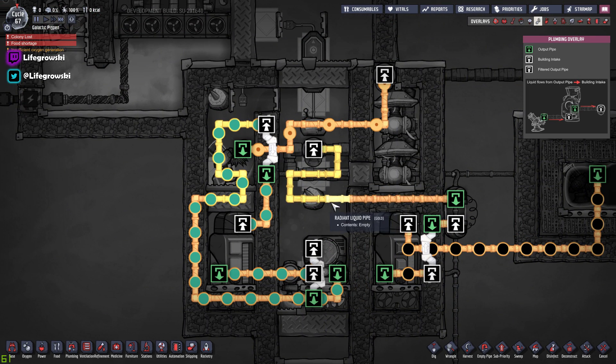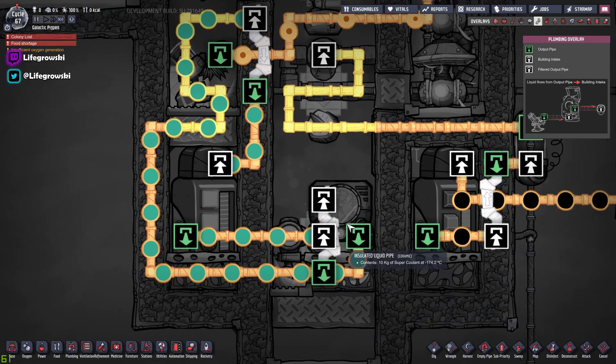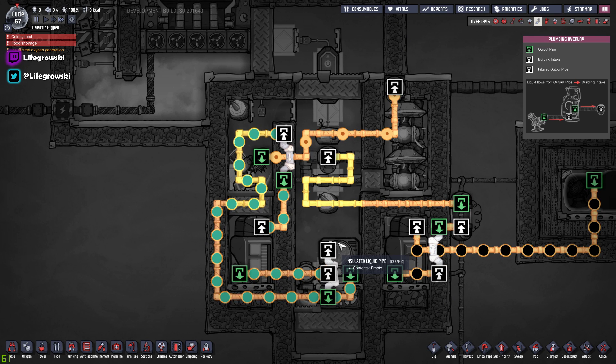I've mentioned the gold radiant pipes here. I've tried to make this as cheap a build as possible in terms of materials. One of the main feedbacks was that there was too much super coolant or too much thermium used in some of the bigger builds. So this build takes around 300 kilos of super coolant — allowing a little buffer in your reservoir — and 1400 kilos of thermium, just for the aqua tuner itself and four pieces of thermium pipe. The rest is gold, but where I want it to be thermium, it is thermium.